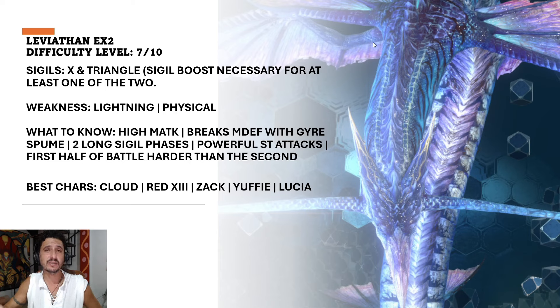The sigil boost is necessary for at least one of the two sigils. In this fight compared to EX1, it's a lot easier to run two double sigil boosters. For me, Red 13's Seaside Collar has X sigil boost in the third materia slot, and Cloud's Murasame has triangle sigil boost in the third slot — so both can individually break their own sigils. Leviathan is weak to lightning, specifically physical. He has high magic attack and breaks magic defense with Gyre Spume.